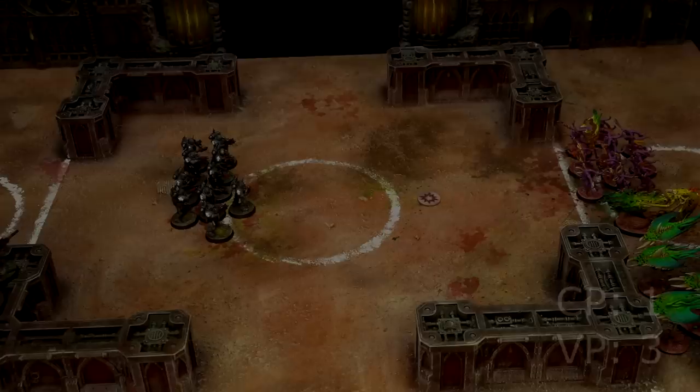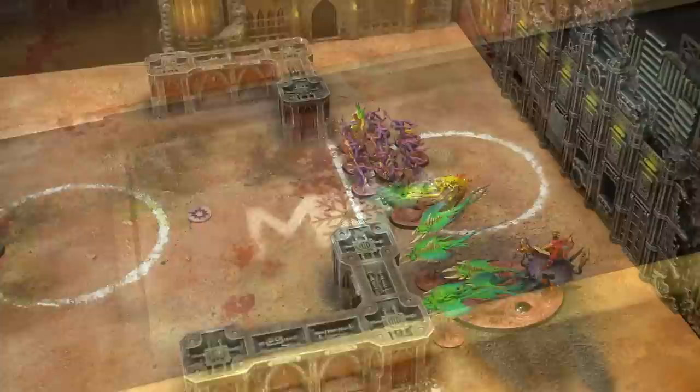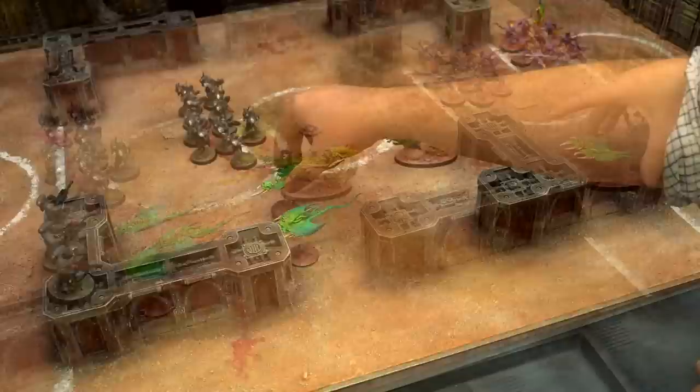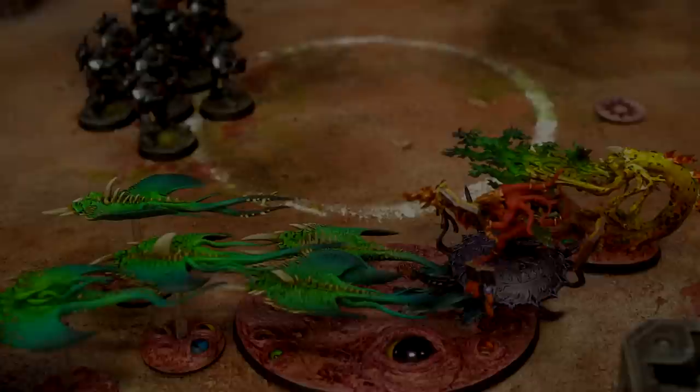Tzeentch starts their turn. Phil is a little shocked the Flamers are dead but let's see what he can do. In the command phase he gets one more command point, and as a Demons player he now gets to roll on the Warp Storm table — rolling eight dice and every four-plus gives a Warp Storm point to spend on cool demon powers. He manages three out of eight — not great but better than nothing. He leaves the Horrors in the backfield to shoot at the Infiltrators while also claiming the back objective, and moves everything else up.